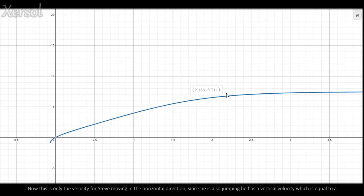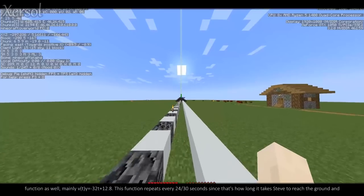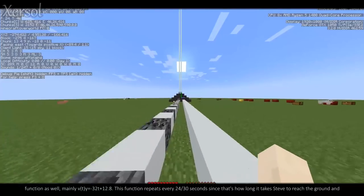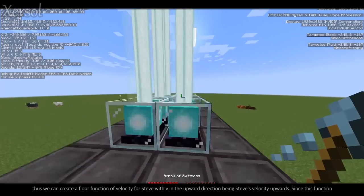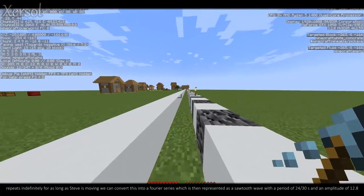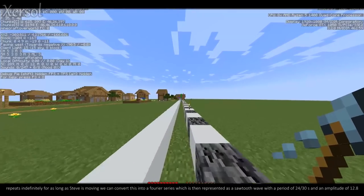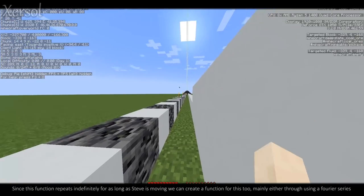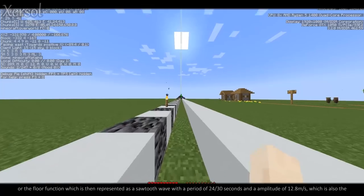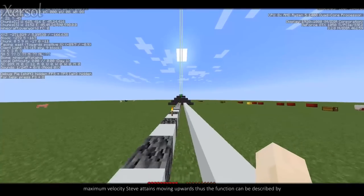This is only the velocity for Steve moving in the horizontal direction. Since he is also jumping, he has a vertical velocity equal to v of t y equals negative 32t plus 12.8. This function repeats every 24 over 30 seconds, since that's how long it takes Steve to reach the ground. We can create a floor function of velocity for Steve, with v in the upward direction being Steve's velocity upwards. We can convert this into a Fourier series, represented as a sawtooth wave with a period of 24 over 30 seconds and an amplitude of 12.8 meters per second, which is also the maximum velocity Steve attains moving upwards.